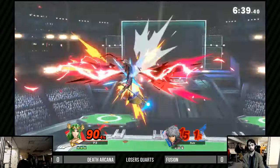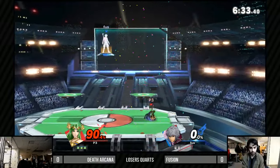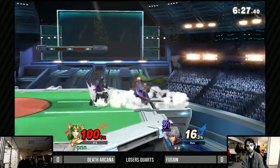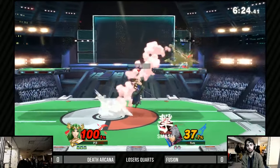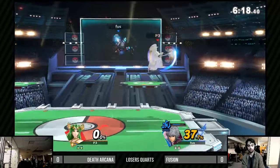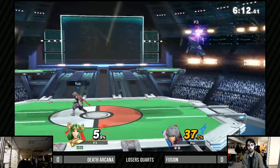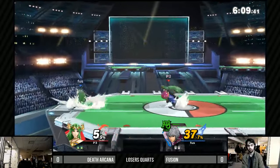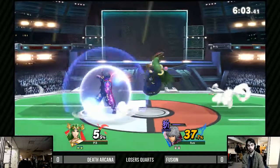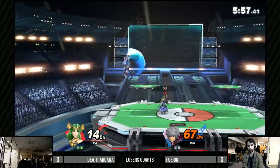It's so powerful too. Oh, great DI for Fusion right there! Nice catch. Going for an ambitious read there. Fusion looking to get as much in as possible — see if he can get something going. Death Arcana is looking to space himself out, slow it down. No reason he needs to rush in because he has all the options from range — he can just let Fusion approach him or choose to stall out the arts.